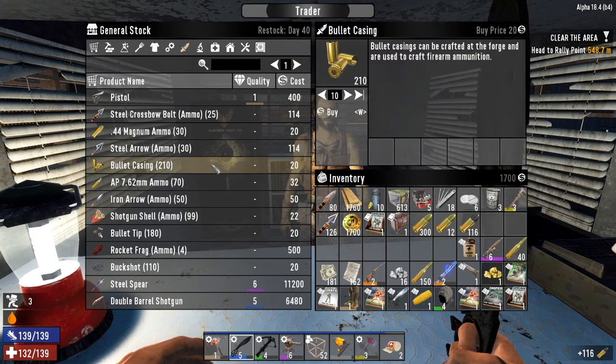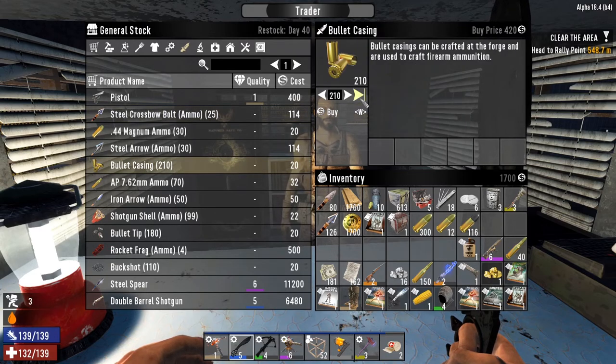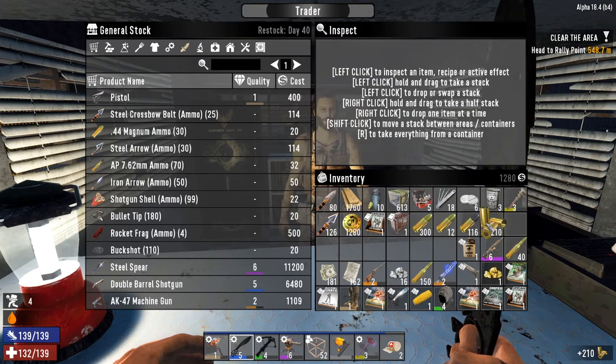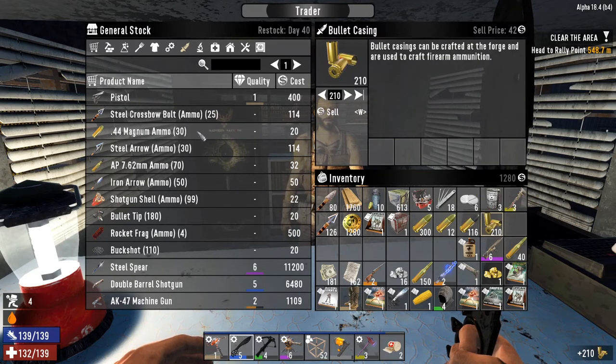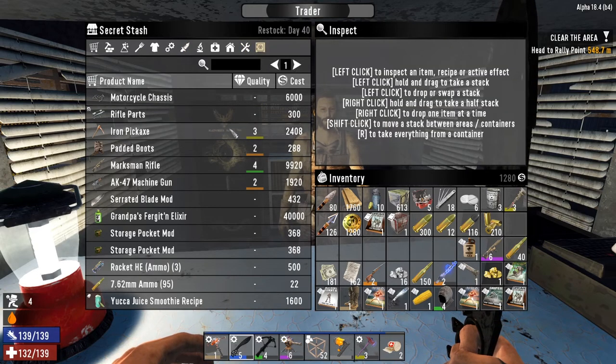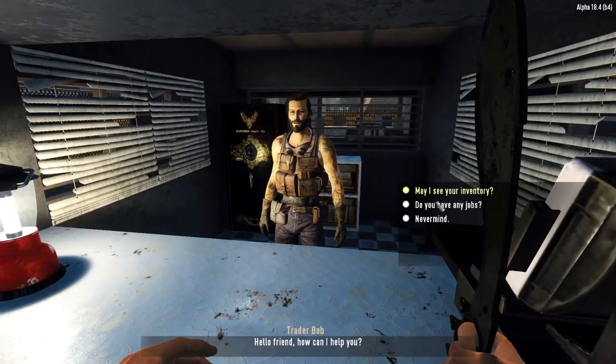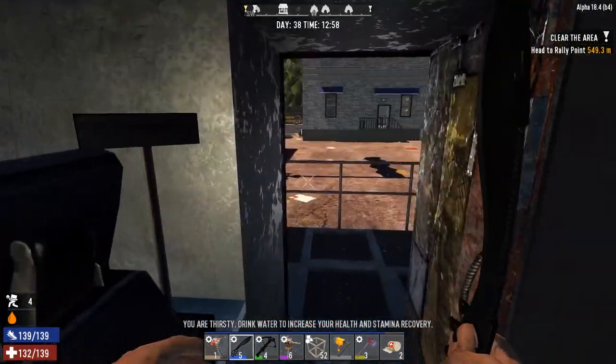I could buy some steel crossbolts but I really just need iron to make these so it doesn't seem worth it. I will buy some casings because now we can start making our own ammo. I plan to make and work on some weapons and our base, but I just wanted to buy the books really quickly. Business has been achieved and we already have a quest from him.